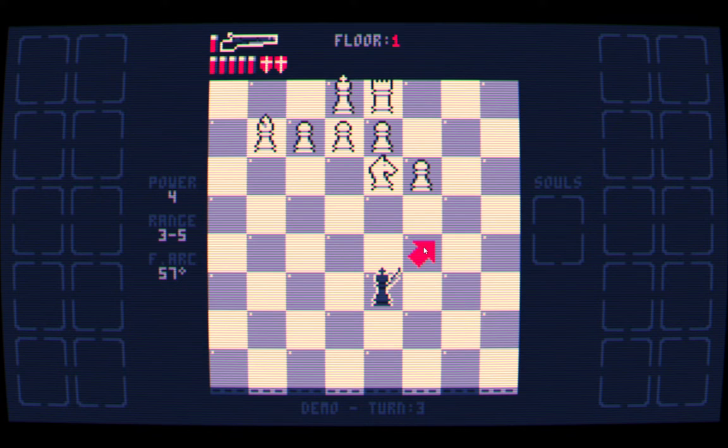Now if I try and move here, it will prevent me, because in doing so I will be opening myself up to checkmate. I would also be doing that if I moved there, and if I moved there. So I'm in a pretty pickle. But I have one more tool that I don't normally have in chess, and that is... shotgun.